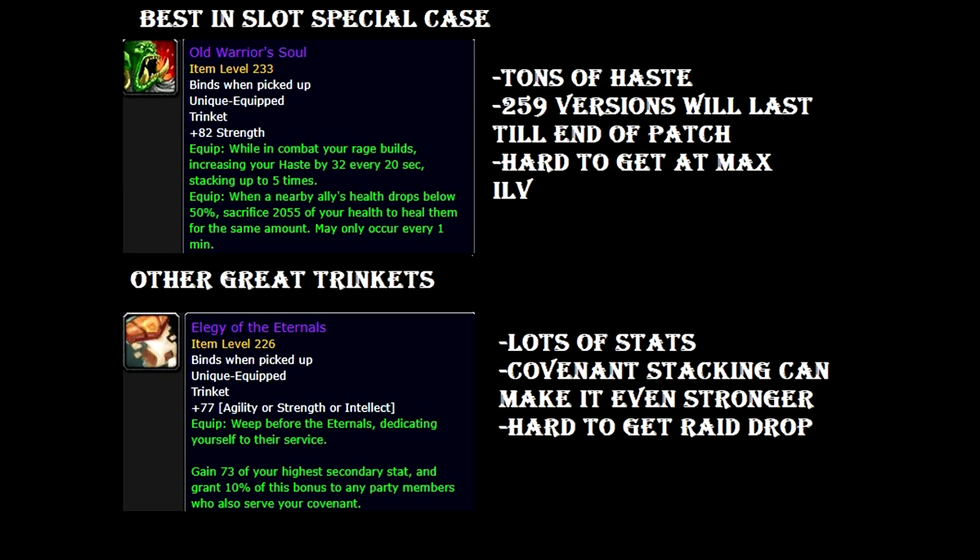Since we got other options for Mythic Plus Dungeons, the one I'm personally going for is the Elegy of the Eternals. I'm not going to farm the Old Warrior Soul — it's really annoying to do Mythic Sylvanas. The Elegy is really strong: it has lots of stats and a neat benefit of giving 10% of your highest secondary stat to everyone in your group that is the same covenant. If you covenant stack, it can make it even stronger. The only problem is it's hard to get because it's a raid drop and raid drops are limited weekly.